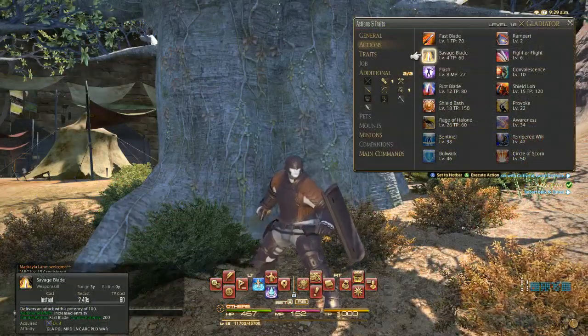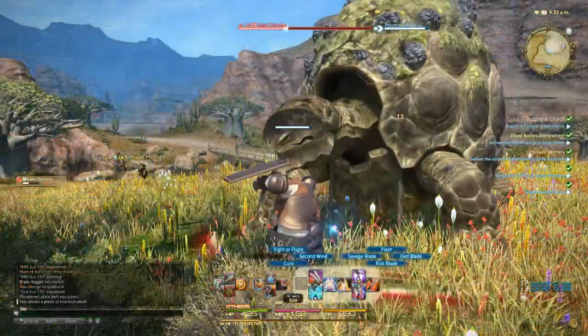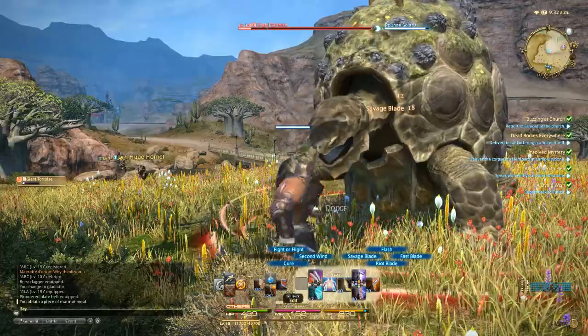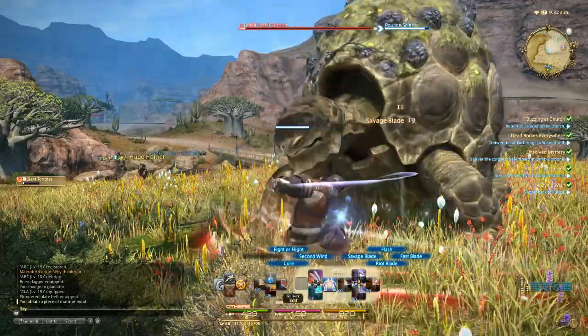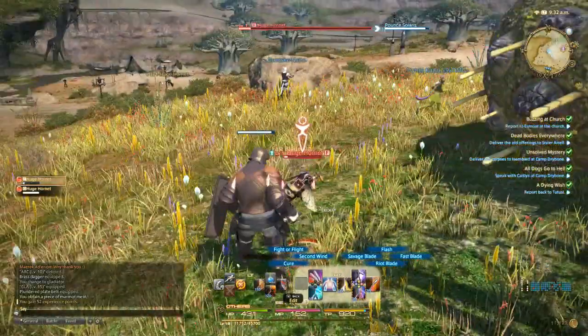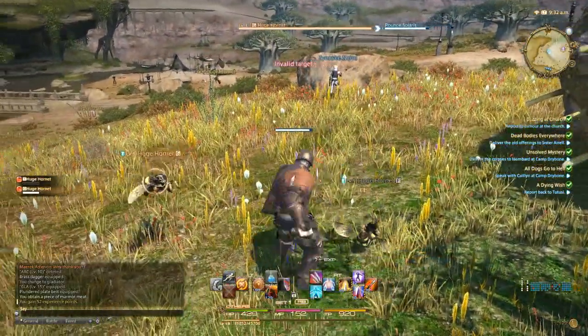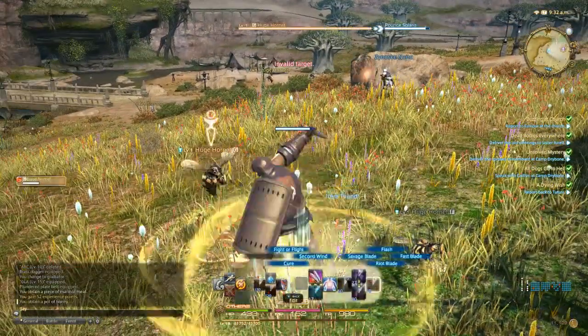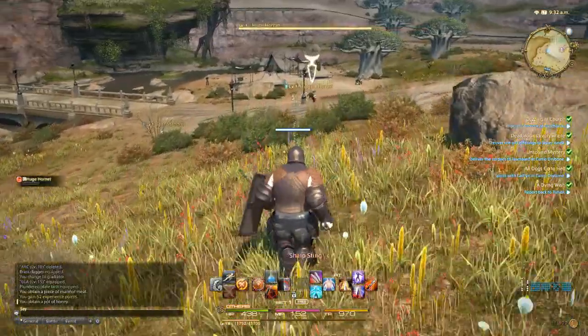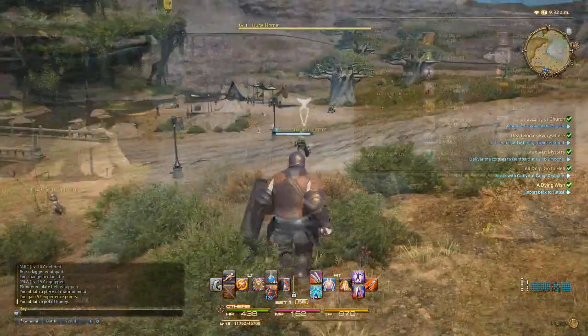When you reach level 4, you'll learn Savage Blade. On its own, Savage Blade deals a rather unimpressive amount of damage. When comboed after Fast Blade, however, Savage Blade receives a respectable boost to its output. Savage Blade also generates extra enmity, or threat, on the target it hits. This extra threat is applied even if it is not used in a combo, but remember that in a combo, Savage Blade will deal more damage and consequently more threat.